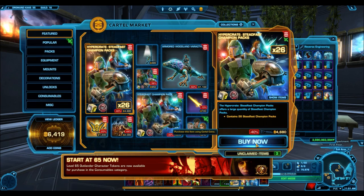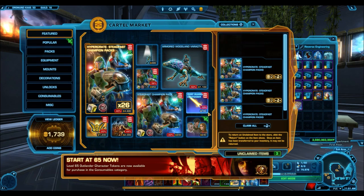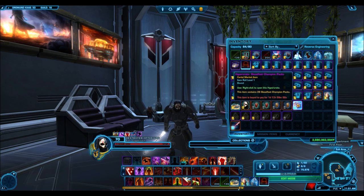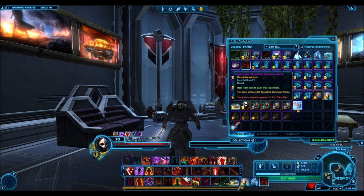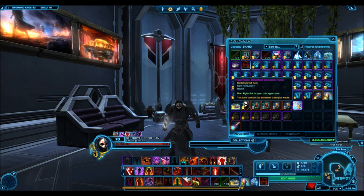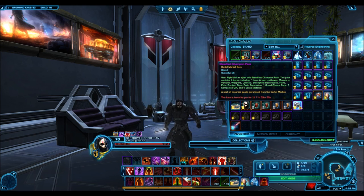Right now I'm buying up four hyper crates but we're only going to claim one for now. There aren't many items in this pack — only about one and a half pages, which is not a lot considering other cartel packs have gone up to two and a half to three pages worth of items. I've already covered my thoughts on the items themselves in the preview video, but right now I'm more concerned with the drop rates. So I'll skip over to the pack opening.